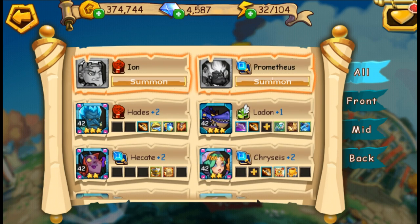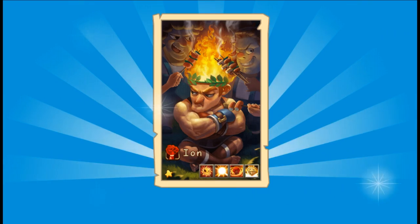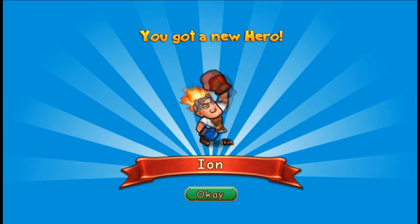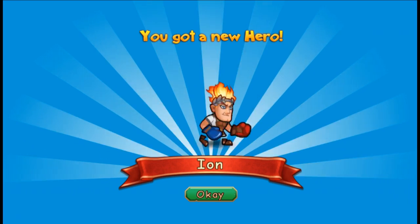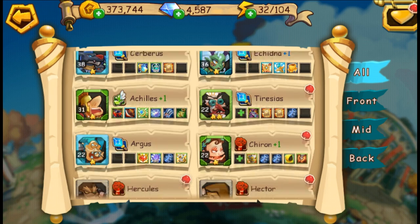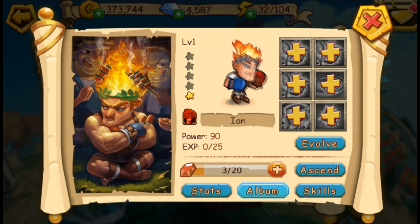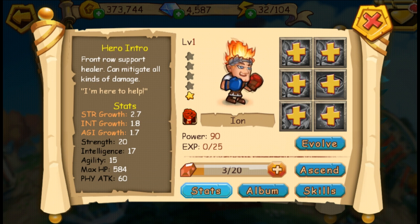Two heroes left to summon. Let's go ahead and do Iron first. Love the haircut, buddy — where do I get such a haircut? Let's check out his stats real quick. He's a boxer, front row support healer, and can mitigate all kinds of damage. Front row support healer — that's a very interesting ability.